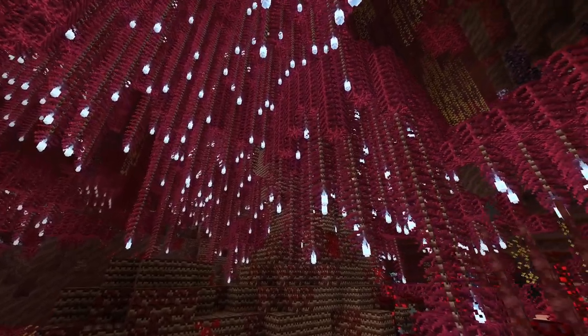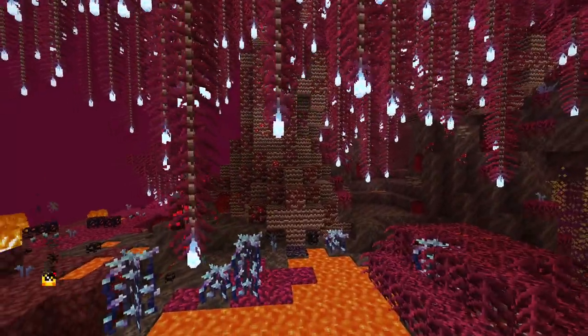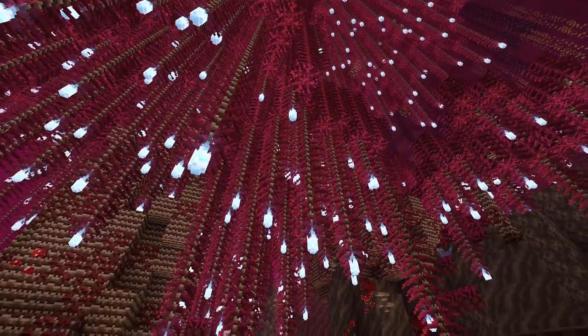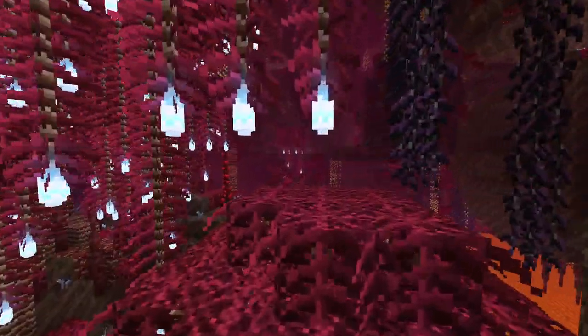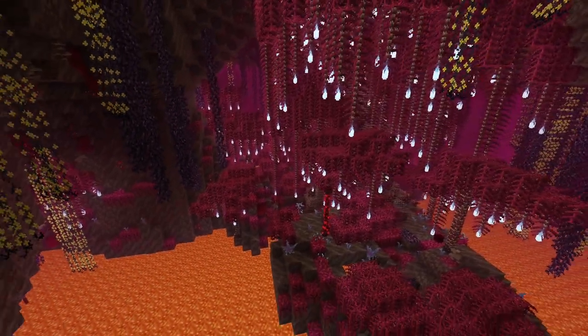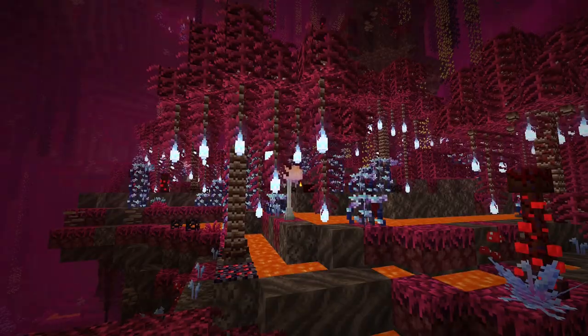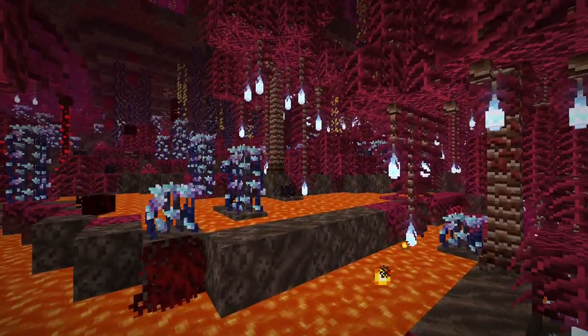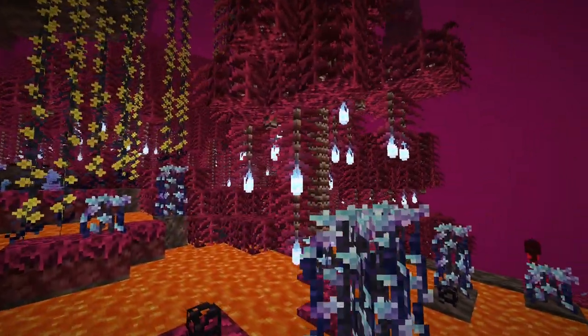If you think that the swamp in the overworld is boring, then hopefully the new nether swamp makes up for it. This biome is filled with these giant willow trees, and on the bottoms of the willow leaves have these awesome glowing willow torches. These willow trees cover the entire biome and light it up, making it look beautiful. There's also a smaller version of the nether swamp called the nether swamp terraces, which are filled with giant lava pools surrounded by nether reed, but still include the awesome willow trees.